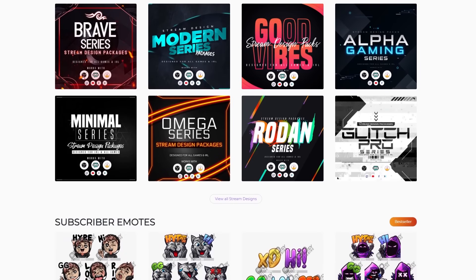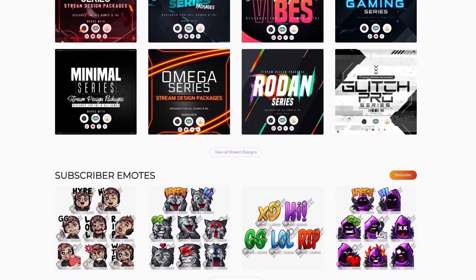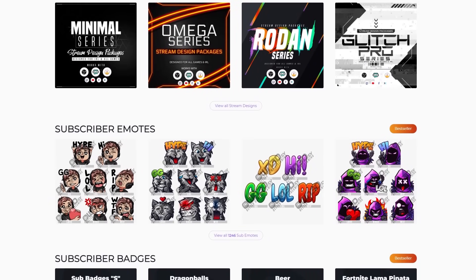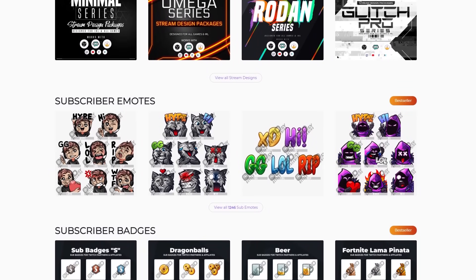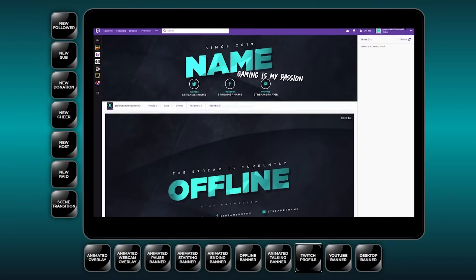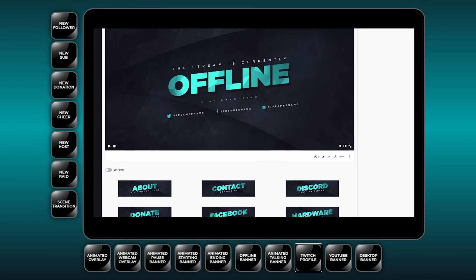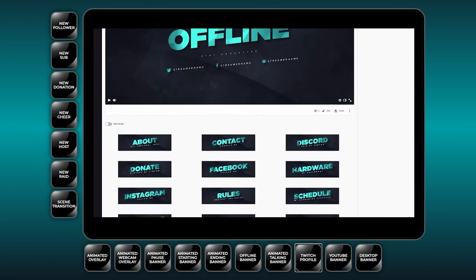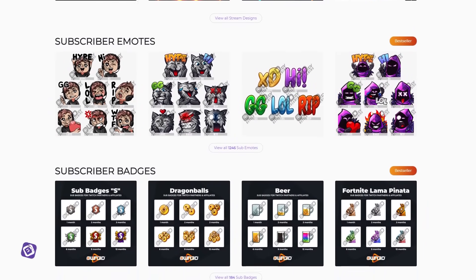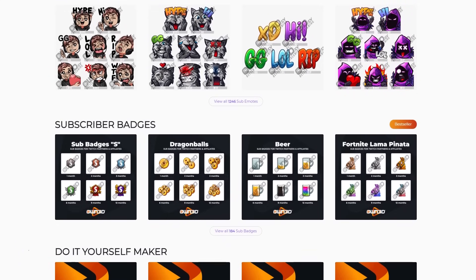Before I get into the video, if you are someone looking into streaming, whether you've just started or been doing it for some time, you'll want to use Own.TV. Own.TV will allow you to spice up your stream with premium designs and seamless animations — something I used when I first started streaming. If you're interested in upgrading your overlays, alerts, panels, emotes, badges, or transitions, go to the description below for an affiliate link to Own.TV. Every time you use that link and buy something, I also get a 30% cut, so it supports the channel.